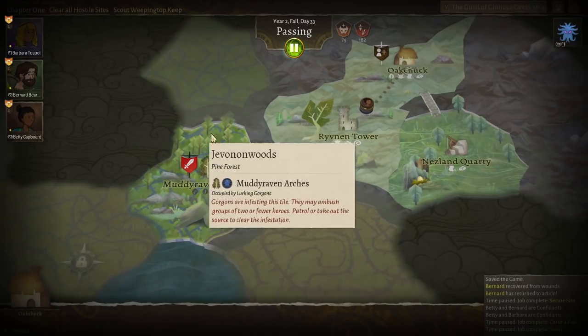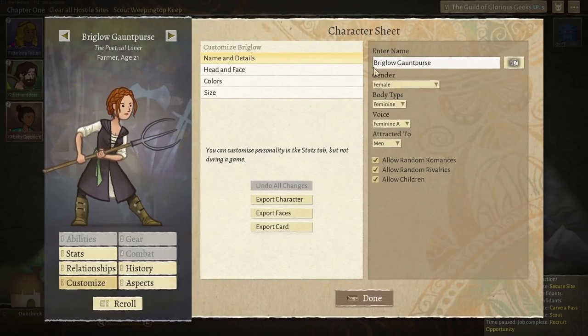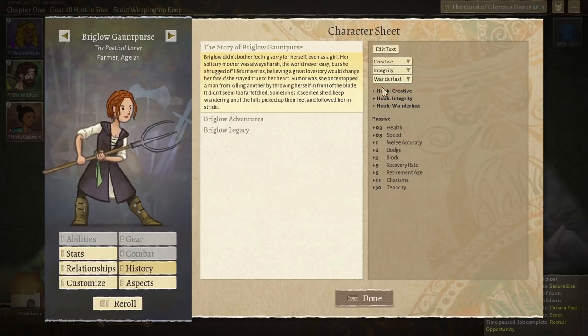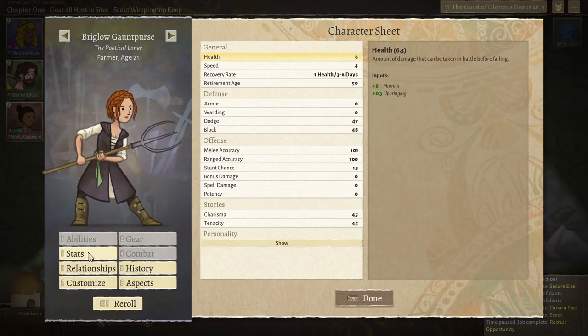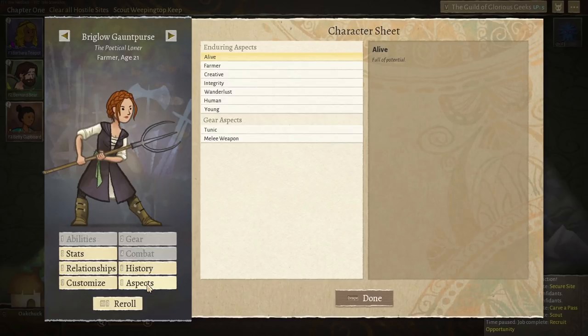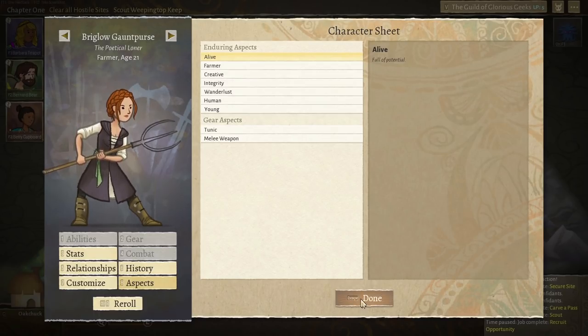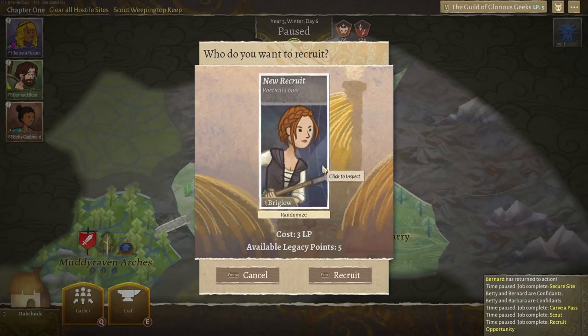There's only one person available to recruit — a poetical loner called Briglo. Briglo Gaunt Purse — a wonderful name. She's got a big kind of pointy trident-pitchfork thing, which is very good. She is creative, has integrity, and has Wanderlust. She seems fighty and looks like she knows what she's doing, with wonderful fancy plait things in her hair. Let's get Briglo in — we shall recruit her for three legacy points.